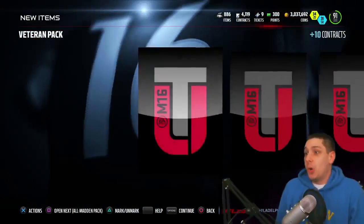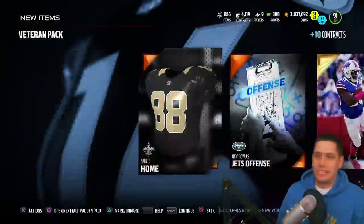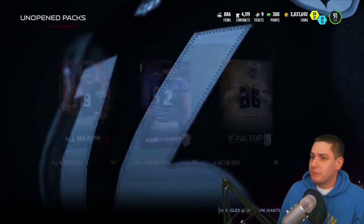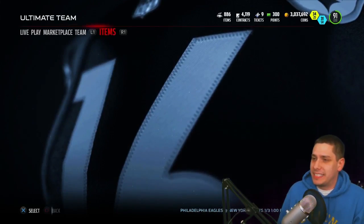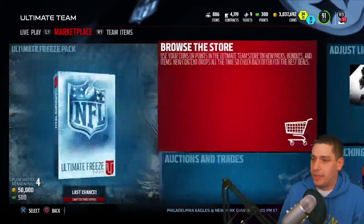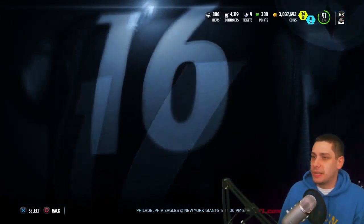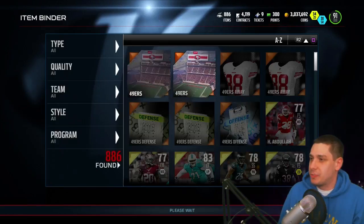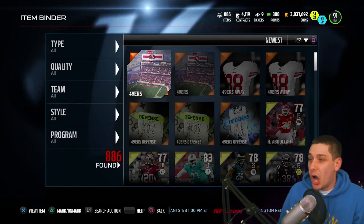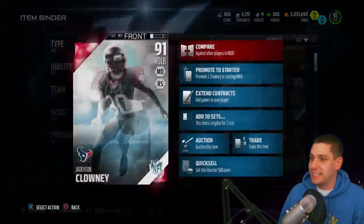Oh crap, we accidentally opened up the veteran pack. Veteran packs aren't worth a whole lot anyway — I don't know why I just did that, complete accident. But let's go back and take a look at the Jadeveon Clowney. I accidentally pressed the square button. Let's go to the item binder and take a look at the Jadeveon Clowney and see what his attributes are looking like, because I know a lot of people are big fans of this card — he's got a lot of speed and things like that.